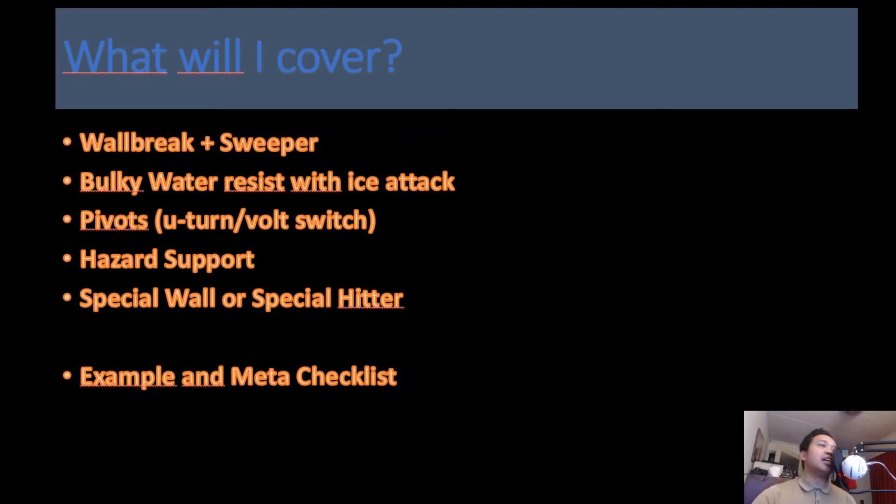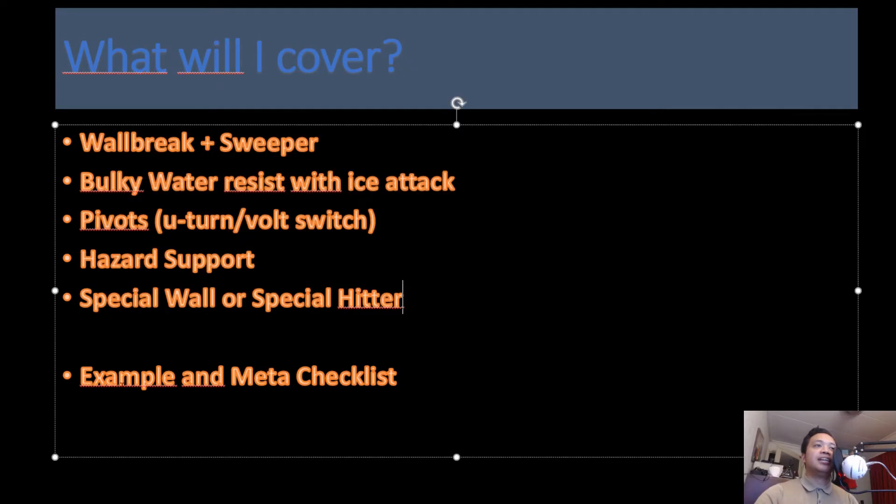Our team will consist of a wallbreaker and a sweeper as the first two Pokémon. Then we add a bulky water resist with an ice-type attack. Our fourth Pokémon will be a pivot — something we can switch in and use U-turn or Volt Switch to bring in your wallbreaker or sweeper safely. Our fifth Pokémon will be a hazard support Pokémon that can set up Stealth Rocks, Spikes, or Toxic Spikes. Our last Pokémon, depending on the team, will be a special wall or a special hitter. We'll then show examples and a meta checklist.